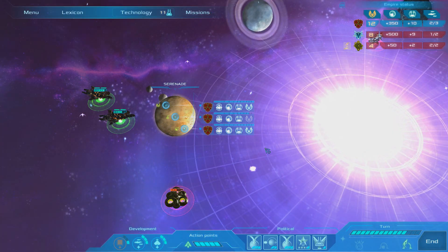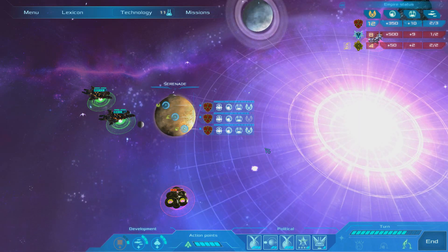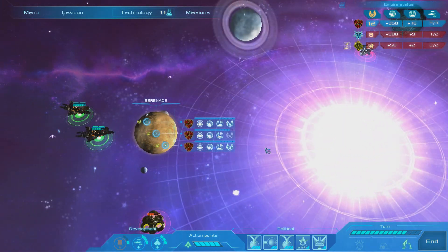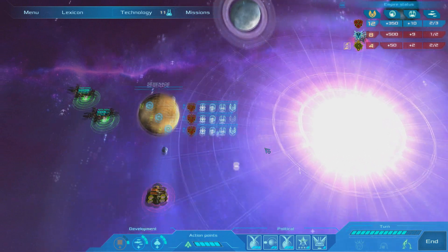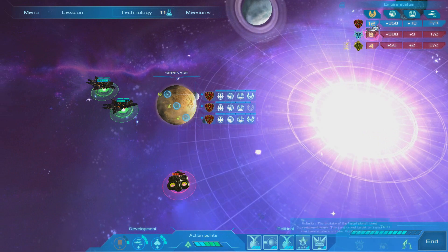Hello and welcome back to Ethereum, episode 7 of the conquest, playing with the Consortium on easy. We're back on the conquest map where we're going to carry out our turn. We've got a few cards we want to play.